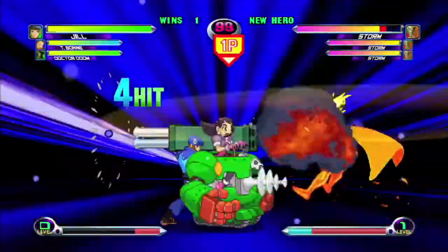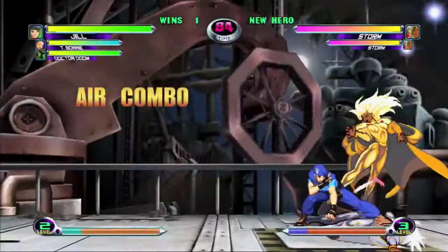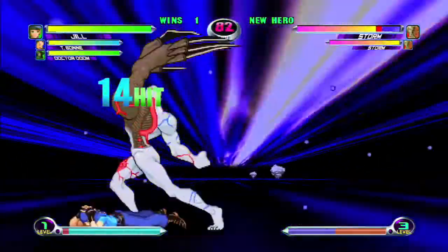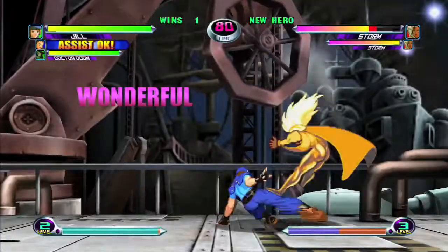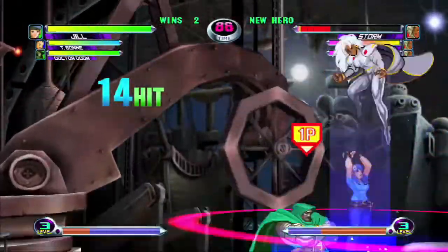Jill is a character with a lot of agility and many projectile options like a grenade gun and various zombies. She also has a lot of good normal moves like her sliding kick, standing hard kick, and her launcher. Her dash move is very useful in combos and most of the moves are safe, meaning they don't leave her open to attack when used.